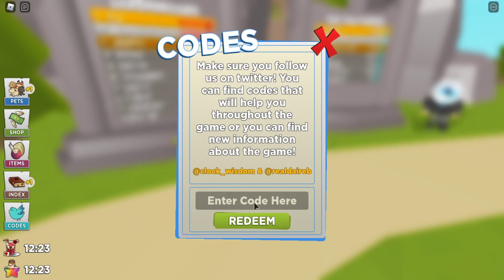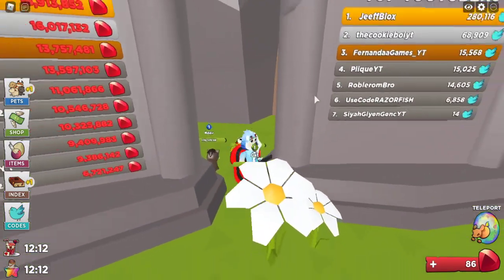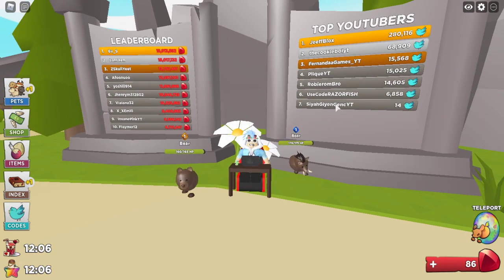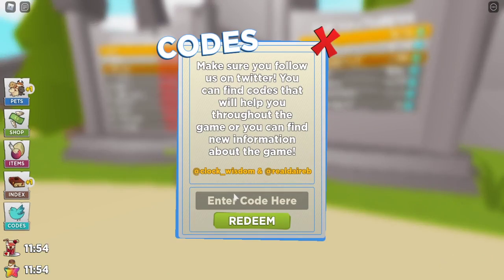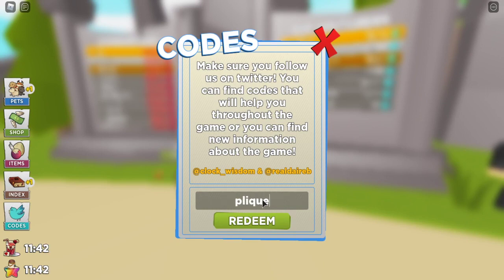The next code is called 'plike' — P-L-I-Q-U-E. So here's the deal: you can only choose one of these YouTuber influencer codes. Pick whichever one is your favorite YouTuber. It works like a leaderboard. In my last video I used 'jeffblocks' as an example, and that one says already redeemed — so jeffblocks works.